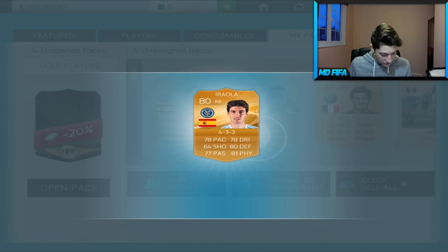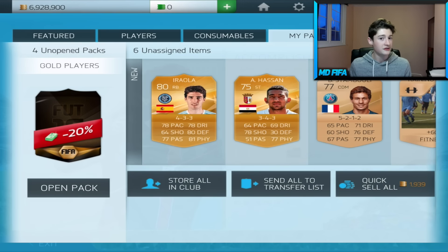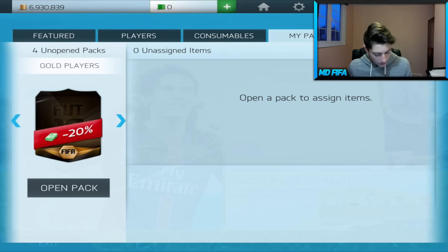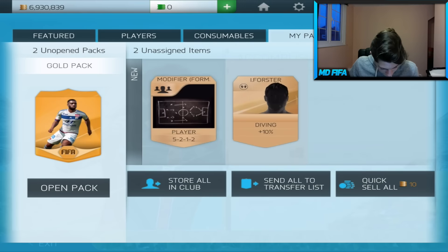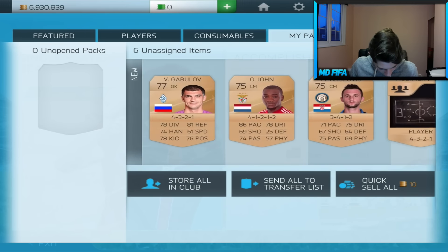There we go. Straight away we've got Iriola. That's alright. And it looks like here we have some gold player packs. We'll open these as well. We'll quick sell these because I don't really want those players, but we'll open these gold player packs. These are terrible. These are awful.